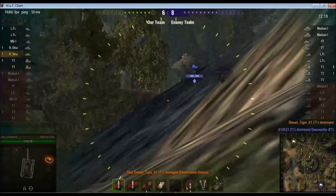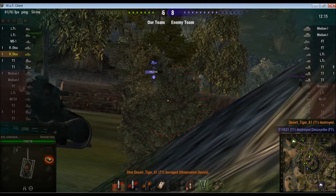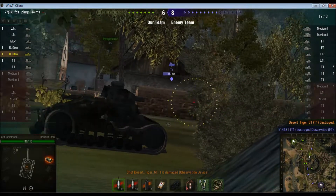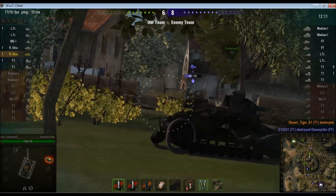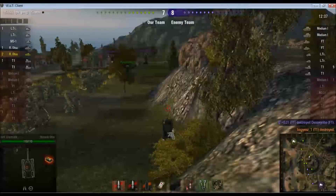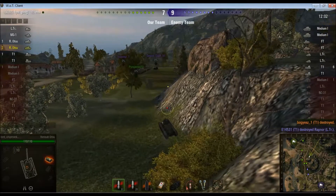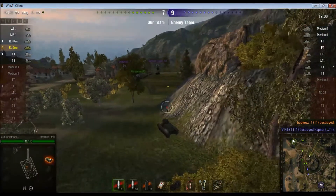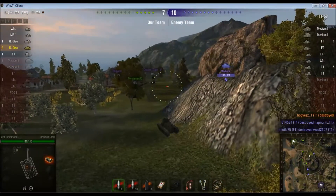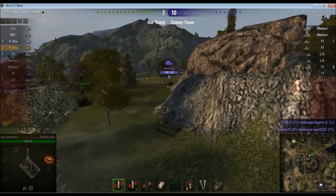He's just bouncing on me and he is no more. What about his little T1 friend? There's one shot, and there's the second shot for kill number two. So that's both of those T1s dealt with. I think there was another fellow around there as well. One of the enemy T1s has managed to rack up a top gun and he is the only guy remaining on his team who actually has any kills. It's a medium one around here.